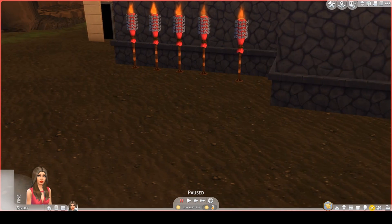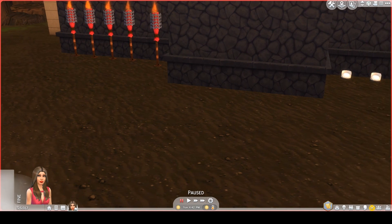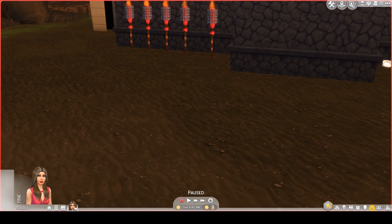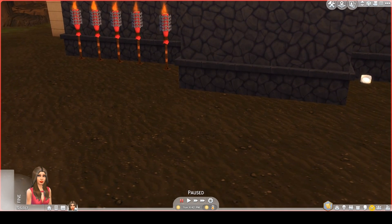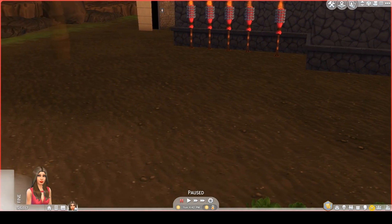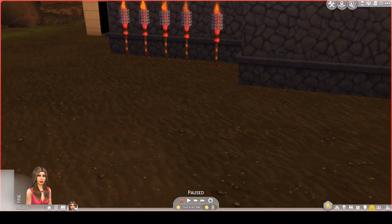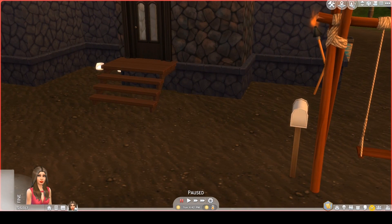One of the reasons it didn't take me long to build this lot is because I decided to use one wallpaper all the way through. And of course it's this stone, which by the way comes in other color swatches that I'm going to eventually use. But I thought the blue looked very nice on this particular lot. I could have chosen a deep red.